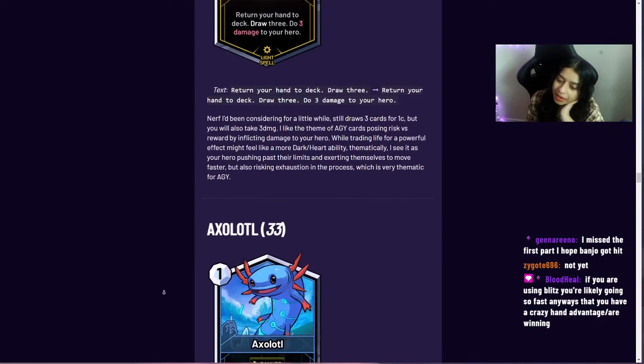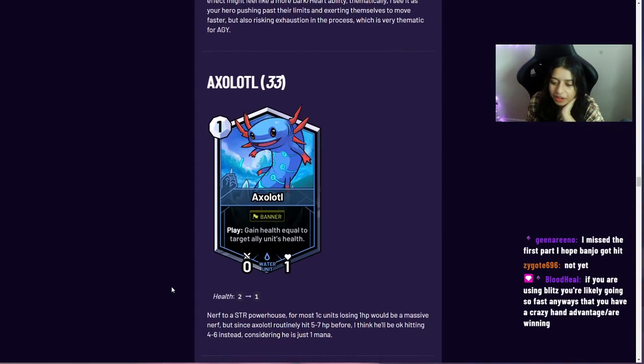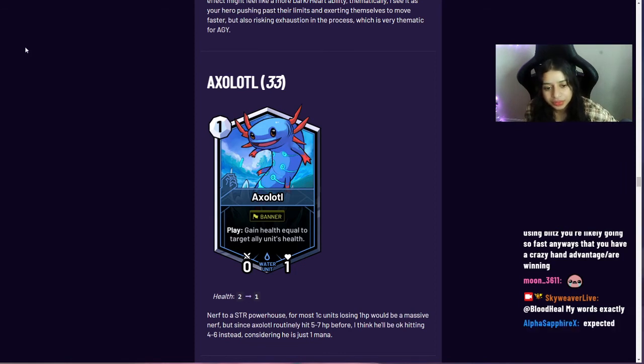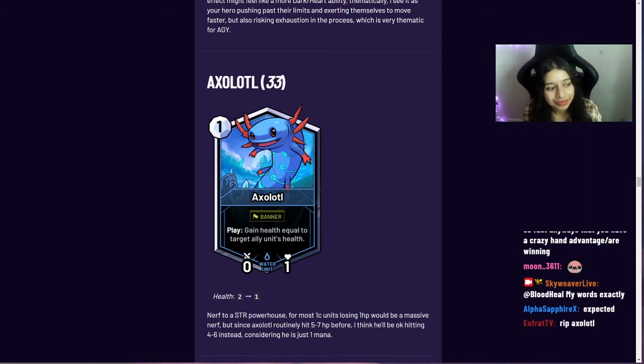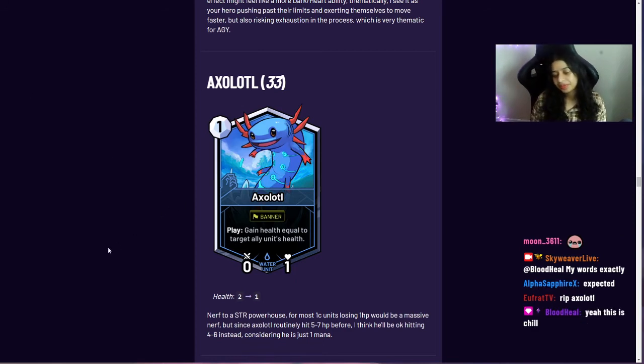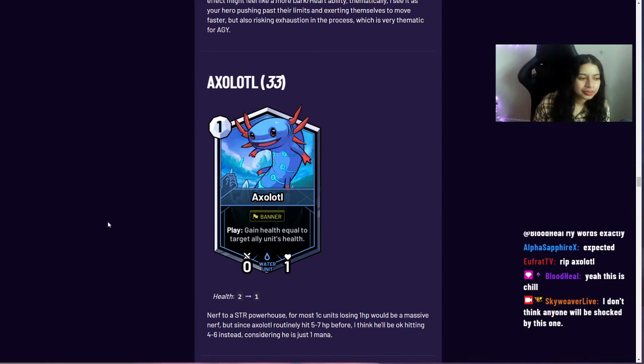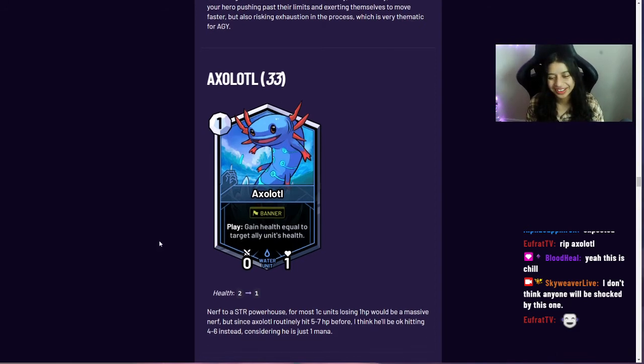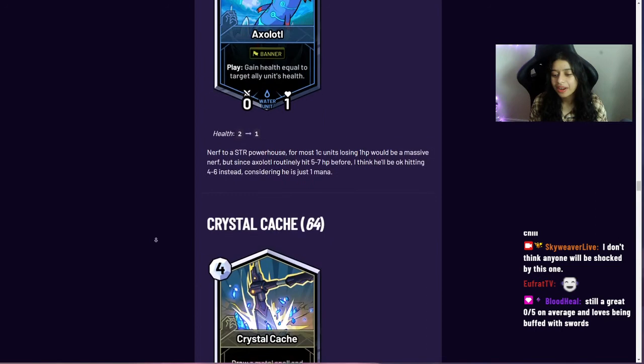Axolotl was one of the really high win-rate strength cards, so it lost one health. For most one-cost units losing one HP would be a massive nerf, but since Axolotl routinely hit five to seven HP, hitting four to six instead seems fine. It'll die one turn sooner, but it already lived about four turns on average due to its huge health pool.